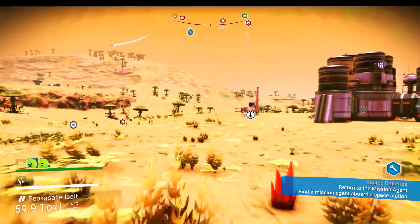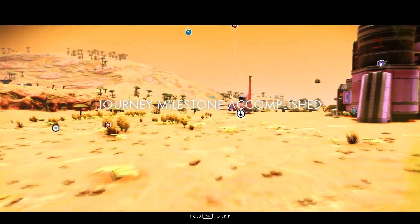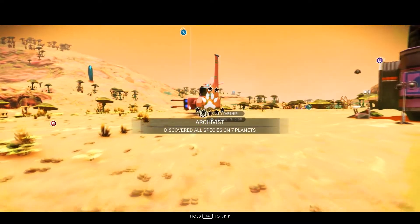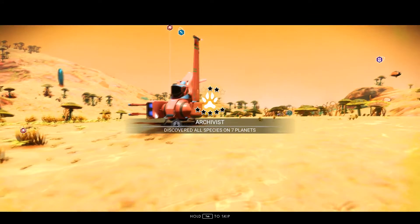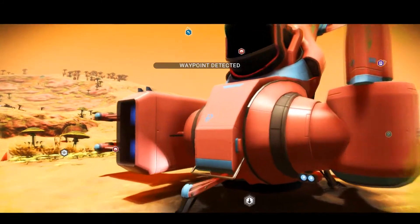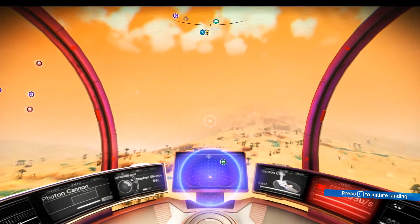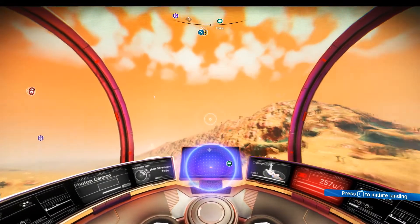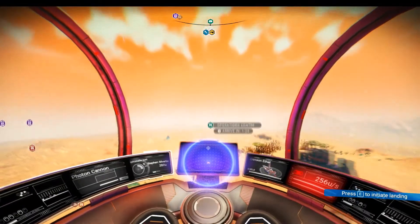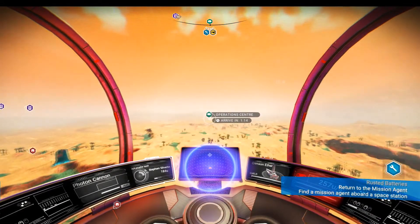We've now got all the species — that rounds off this very nicely. Journey milestone accomplished: Archivist. We've now discovered all the species on seven planets. What I'm going to do is clear the operations base, then go up and cash in the mission, and that'll make it all set and ready to go to a new system in the next part.